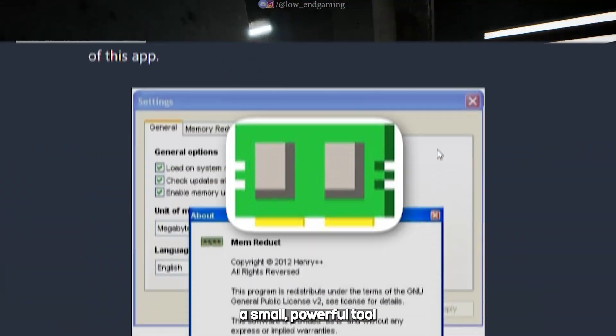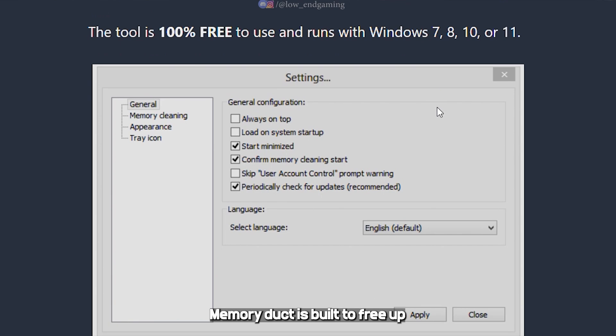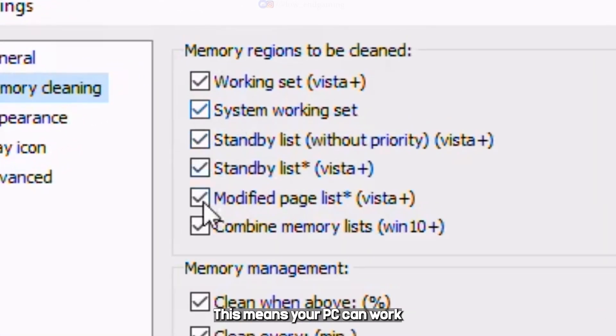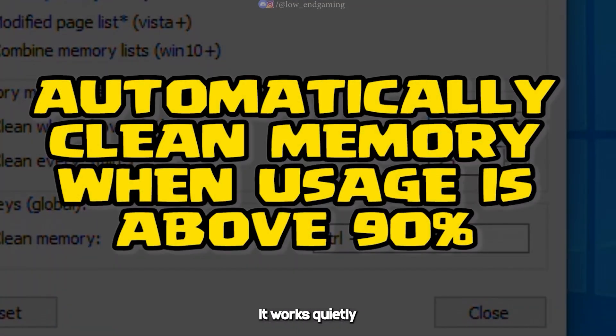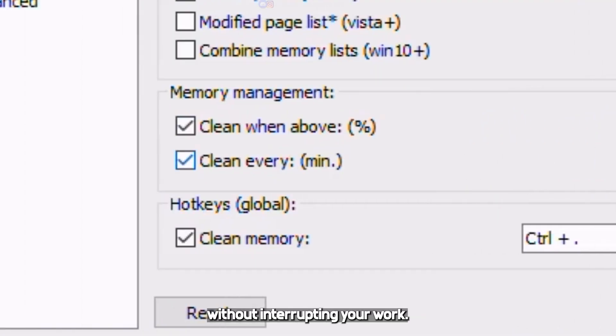First on the list we have Mem Reduct, a small but powerful tool that cleans your computer's memory to make it run faster. Mem Reduct is built to free up your system's RAM by clearing out unnecessary cache and memory use from Windows programs and processes. This means your PC can work more smoothly, even when many applications are open. One of the best things about Mem Reduct is that it never forcefully closes your programs — it works quietly in the background, safely removing extra memory usage without interrupting your work.